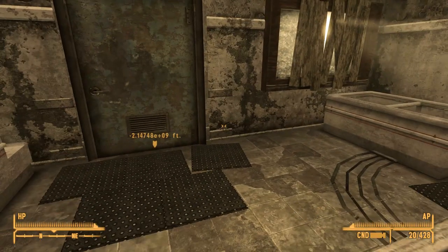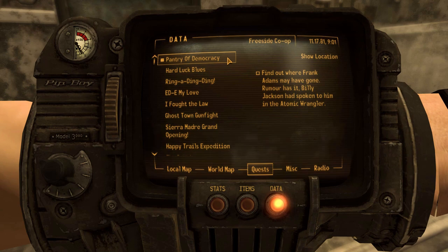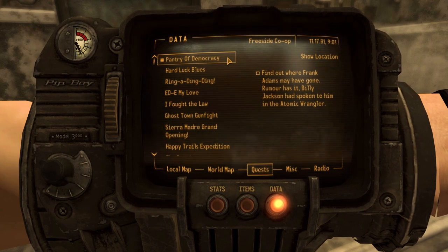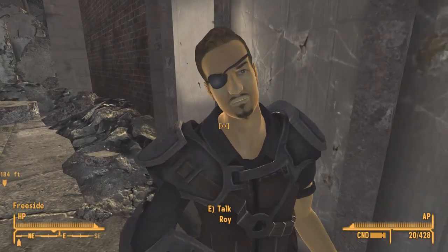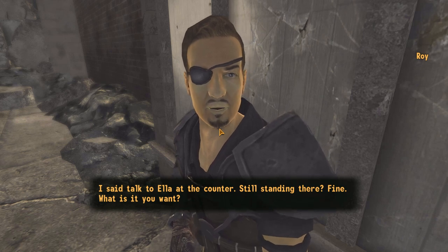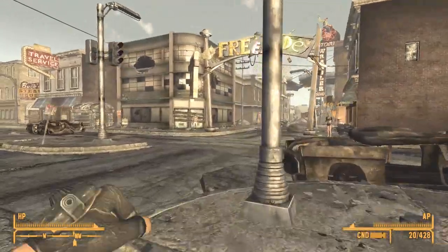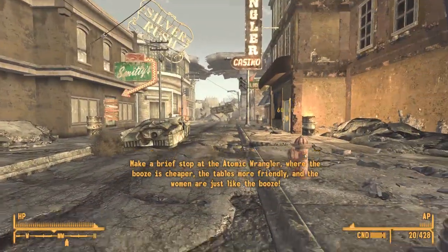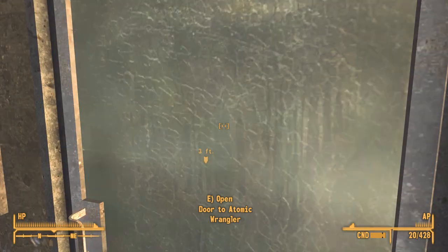I check the quest log — 'Pantry of Democracy.' The objective is to find out where Frank Adams went; rumor has it Billy Jackson spoke to him at the Atomic Wrangler. I bid Roy farewell — still don't trust him — and head out to the Atomic Wrangler, fumbling a button press on the way in.